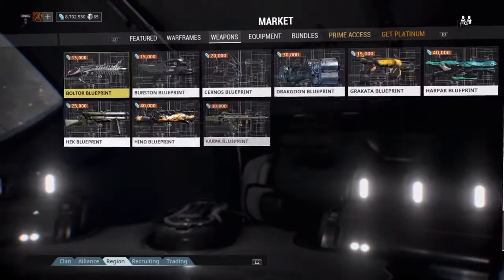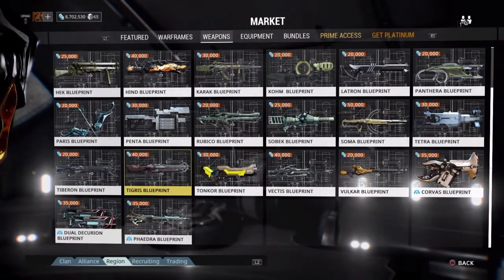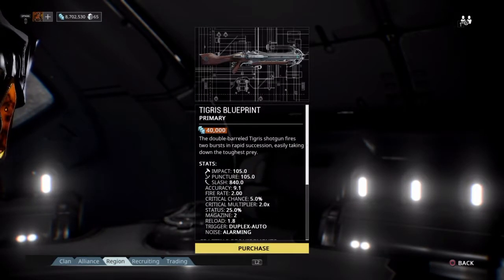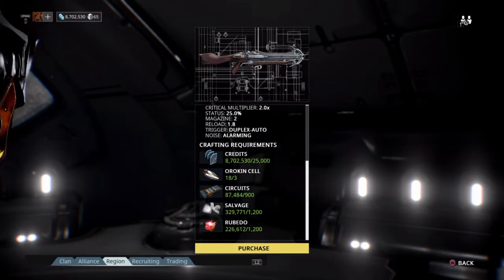As you can see, you have to buy a blueprint, and then it shows you the resources and crafting requirements. For Tigris, it's 25,000 credits, three Orokin cells, 900 circuits, 1,200 salvage, and 1,200 rubedo. There's going to be a lot of questions on where to get the resources, so I'll show you in navigation.